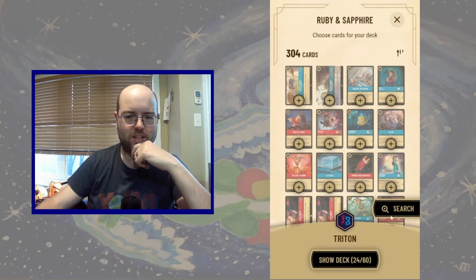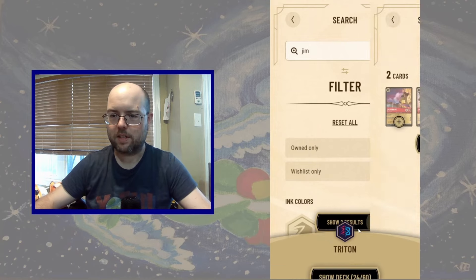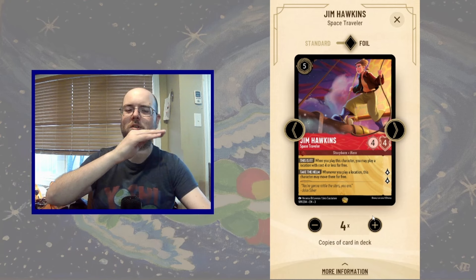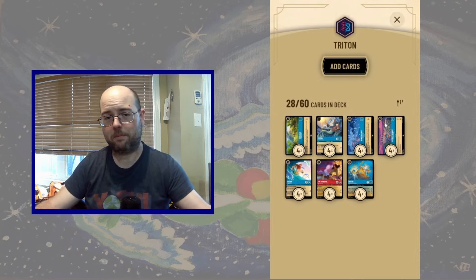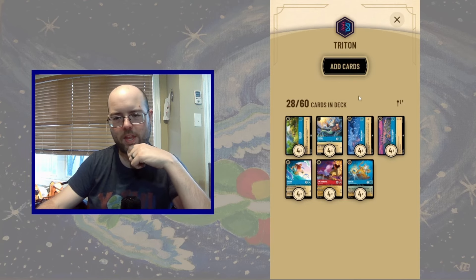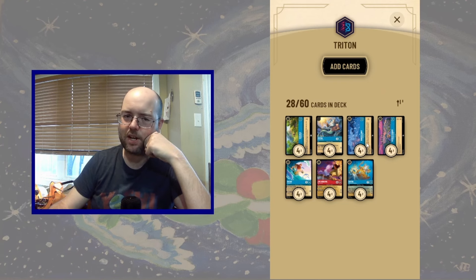We're playing with those locations so we need to be a bit more efficient, and that's reason number one to play Ruby: Mr. Jim Hawkins, Space Traveler. When we play him, we can play a location for free, which is a great way to cheat out the McDuck Manor or a Winter's Camp. That rounds out our locations package pretty well.